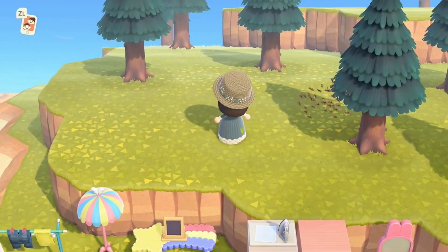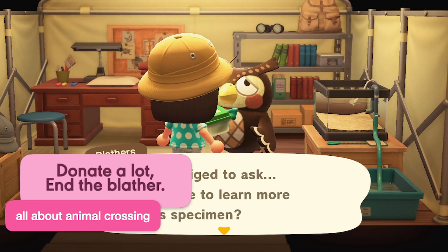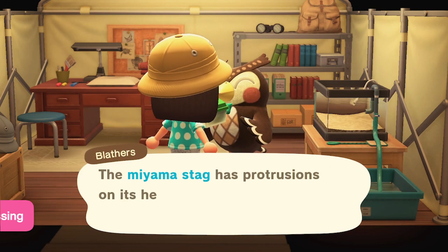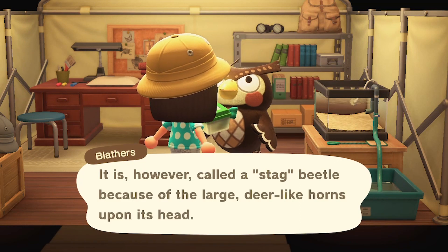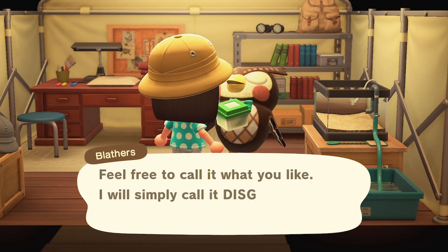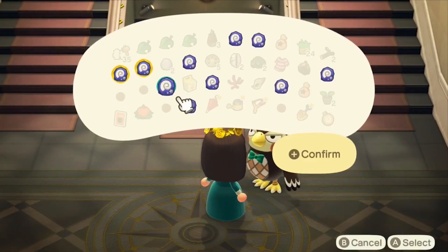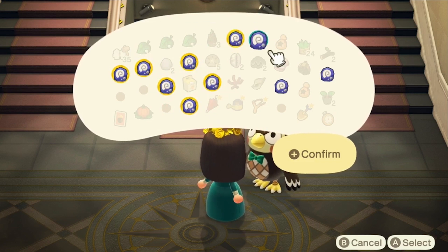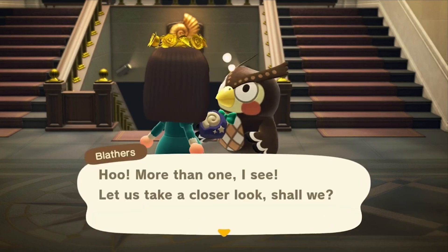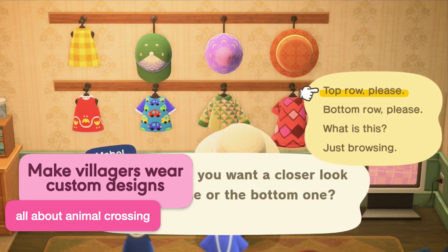I personally find Blathers adorable as I relate so much to his endless blathering whenever he is talking about things he likes. But sometimes we're just too busy or have heard his presentation before and just want our fossils assessed. To make the conversation shorter, have multiple fossils assessed and creatures donated. Blathers will just think for a bit, accept them, and let you be on your merry way.